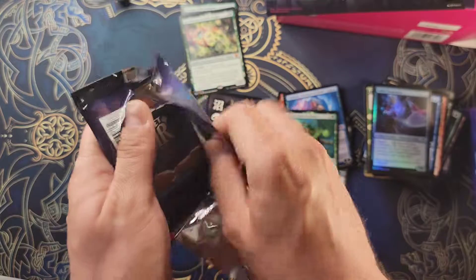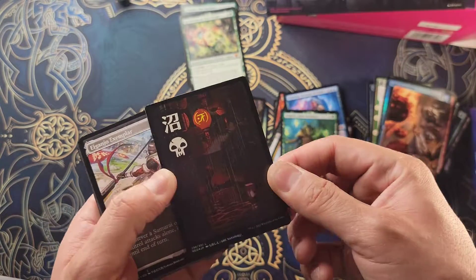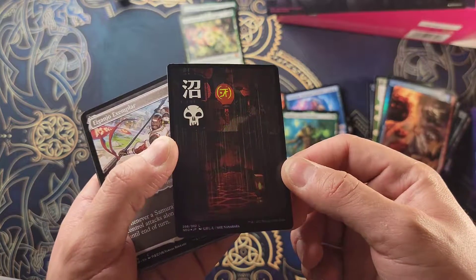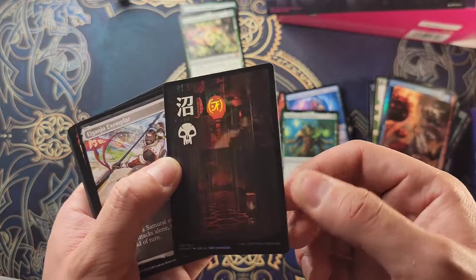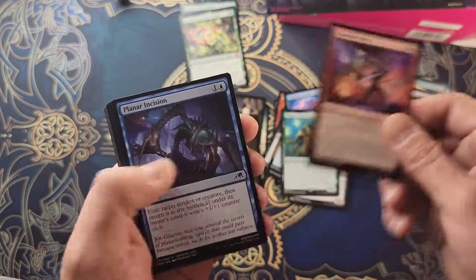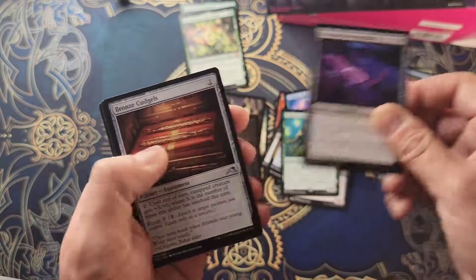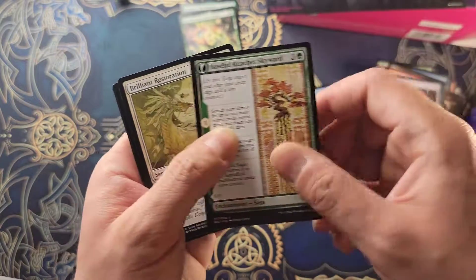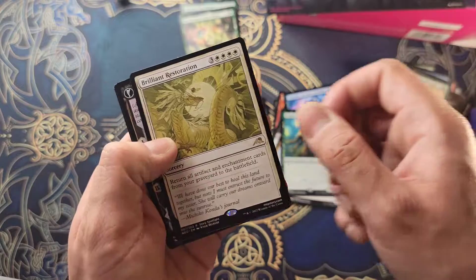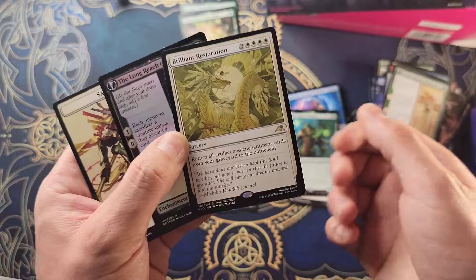Art card — nice, very nice. Foil Yukio land and the Swamp — most chased after, very nice. Close Entry, Trespass, Moon Circuit. We have a Brilliant Restoration and a Long Reach of the Night. Alright, that actually brings us to a close for tonight with this bundle.